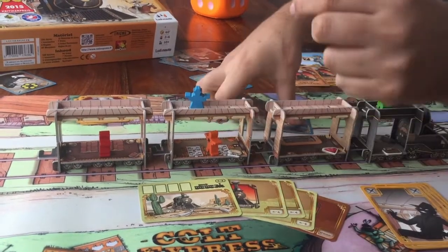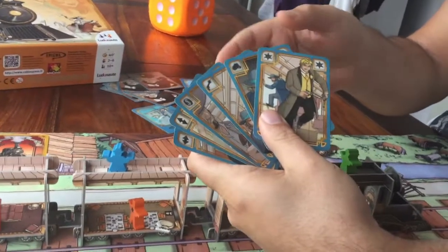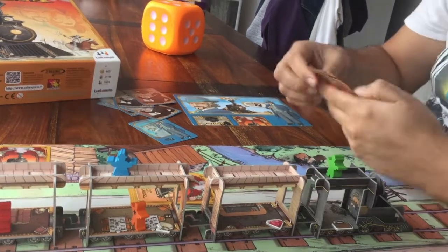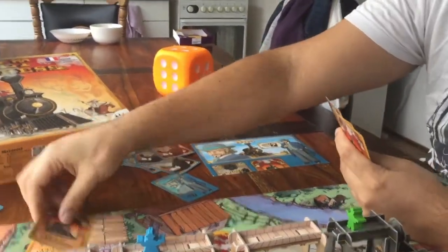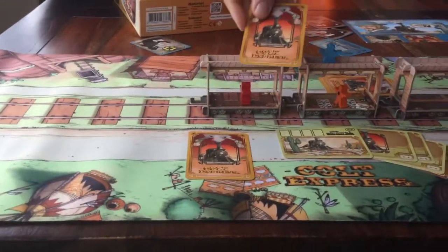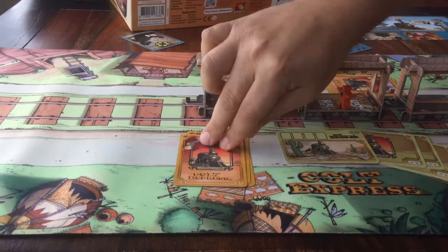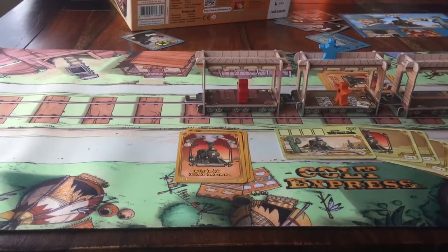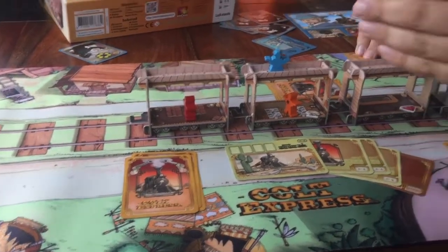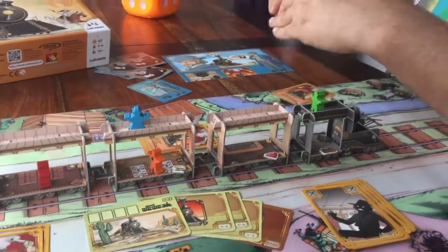These are all the actions you can do, to hopefully later execute them when the planning phase is over. Starting with the first player, everyone plays one card and places it all together on one pile. When the last card is played, the planning phase is over. You should know that you're allowed to skip one turn to take 3 extra cards from your deck, but only if you have at least 3 cards left in your deck.